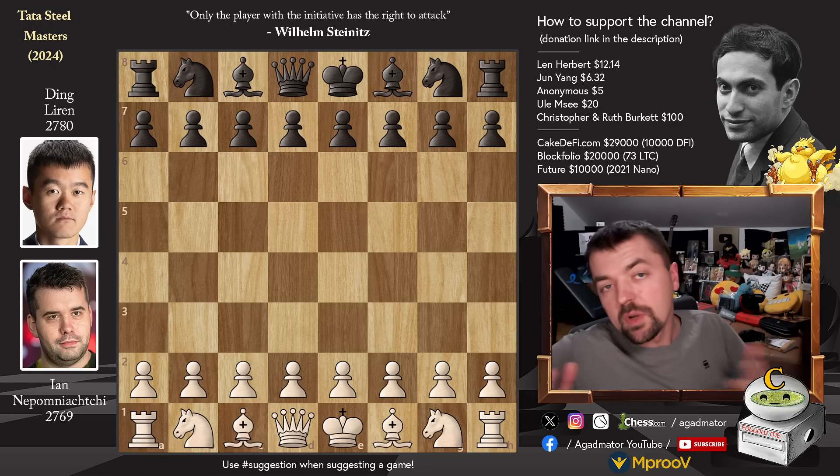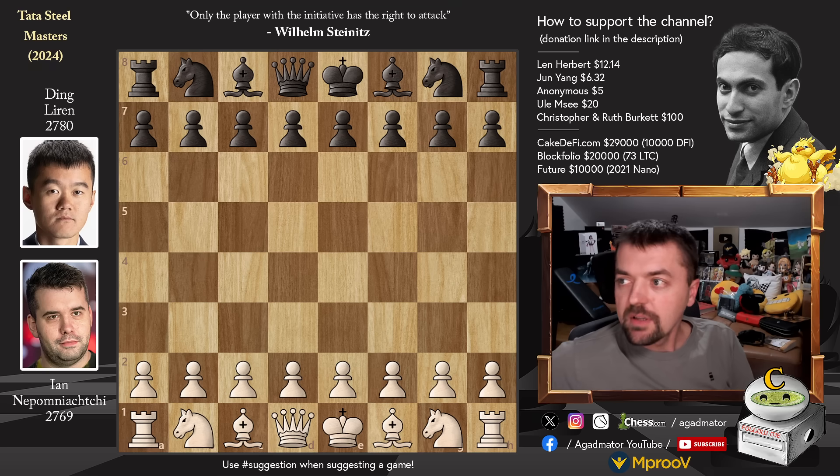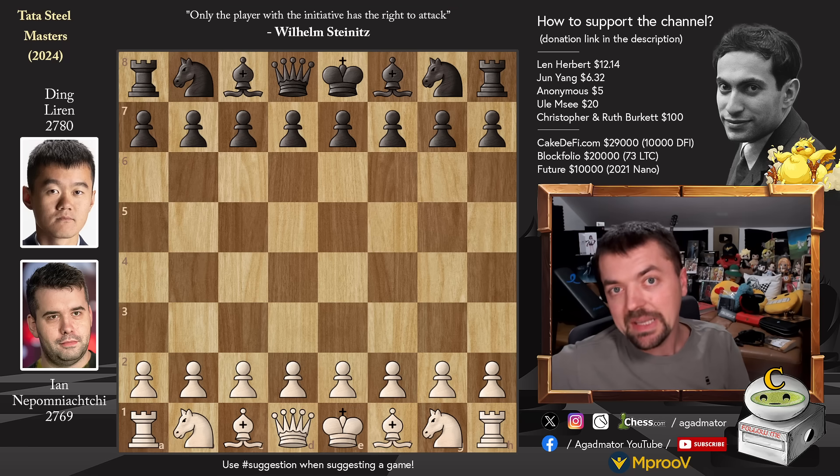Hello everyone and welcome to one of the first games that finished from round 10 of this year's Tata Steel Masters. It is Jan Nepomnishtchi vs Ding Liren. Last year in April they played their World Chess Championship match and it was a really thrilling event, trading blow for blow at the end after 14 rounds of classical chess. The result was 7-7 and then they went into rapid tiebreaks. The first 3 games ended in a draw and then Ding Liren defeated Nepo in the 4th game, becoming the World Classical Champion.